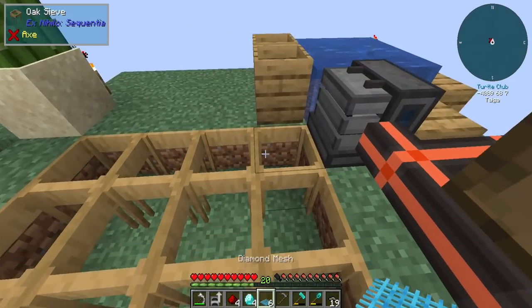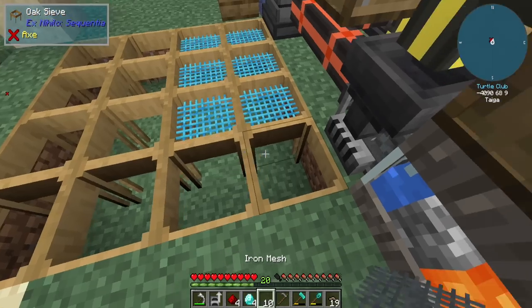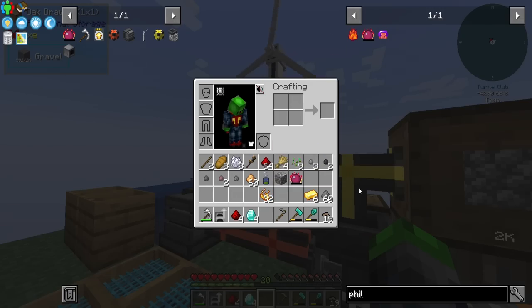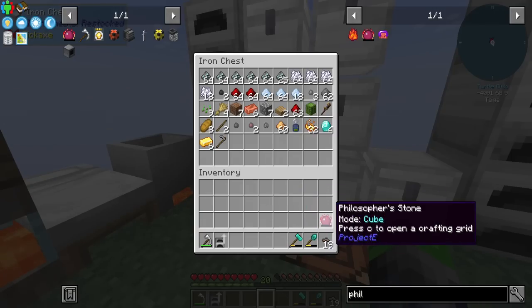We'll start here — one, two, three, four, five, six — and the rest of these will be iron. So I'm going to sift up a bit here and we'll see what cool resources we can get now that we have much better sieves. This will be fun.